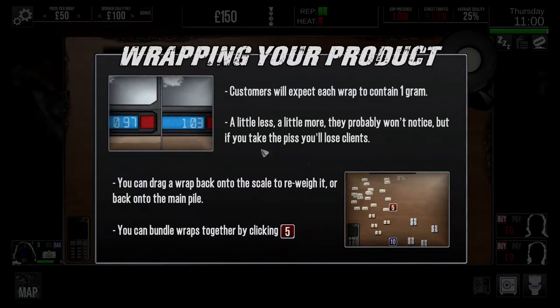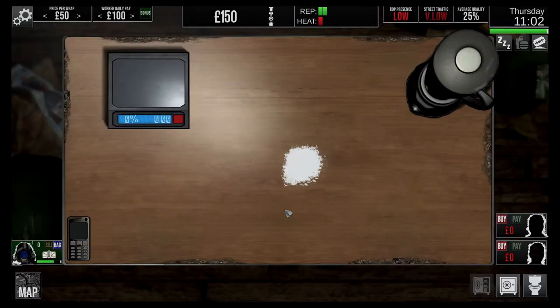Well, they'll notice if it's a little more because they'll be happy. If it's a little less, they'll be pissed off. If you take the piss, you'll lose the clients. You can drag a wrap back onto the scales to re-weigh it or back onto the main pile. You can bundle wraps together by clicking five. Right, this is our stash then. Let's see how we go.